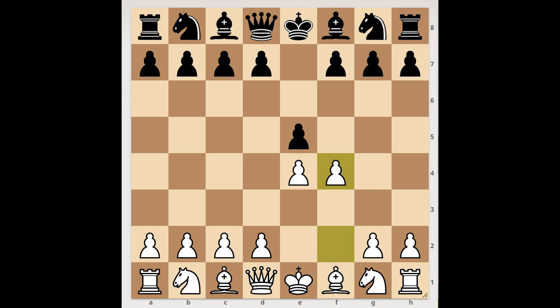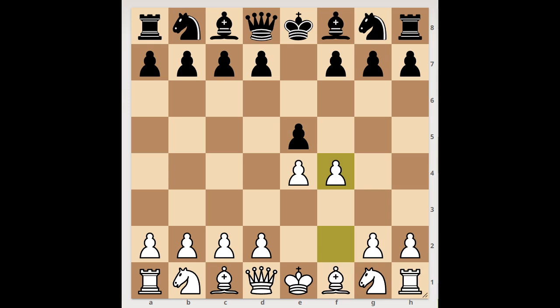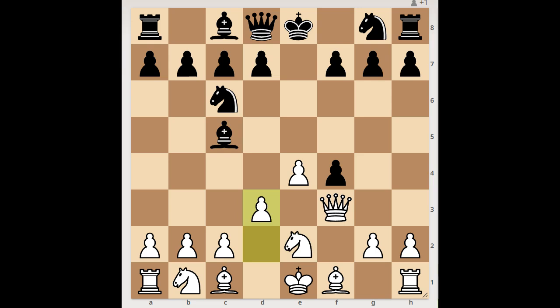Next game. e4, e5 — another King's Gambit, accepted. Queen to f3, knight to c6, knight to e2, bishop to c5, d3, g5 — defending the pawn on f4.